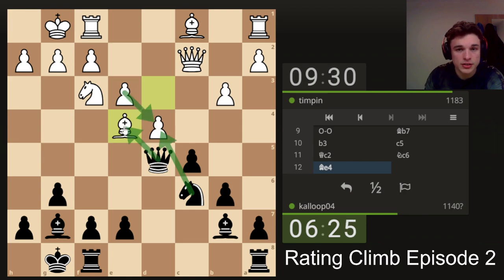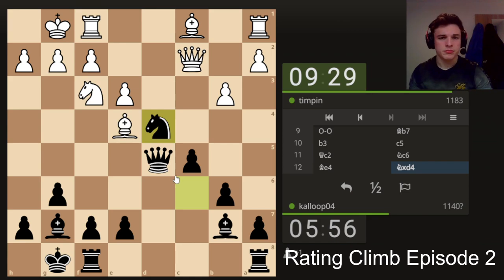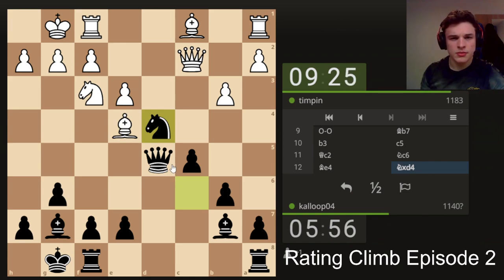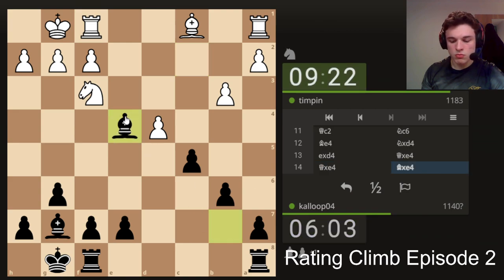And obviously if we just go here and he takes, then we take the bishop. Or do we just drop back? Because we're still threatening this if we drop back and he goes rook to d1. I kind of like knight takes pawn — let's do it. I'm pretty sure, like 90% sure, I've calculated that correctly and haven't missed anything.